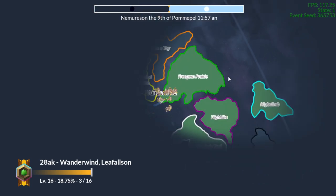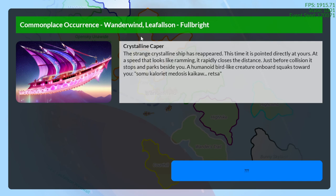Now we're gonna get another event here — 'Crystalline Caper.' This is a multi-part event and I'm actually at the last part of the event. It says, 'The strange crystalline ship has reappeared, this time pointed directly at yours at a speed that looks like it is ramming. It rapidly closes the distance — just before collision' — looks like collision is spelled incorrectly — 'it stops and parks beside you. A humanoid bird-like creature onboard squawks towards you.' Then some alien language, and you're just like, what's going on?